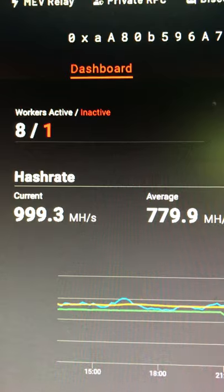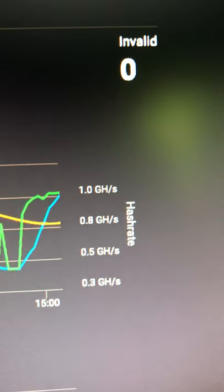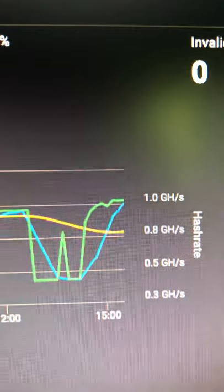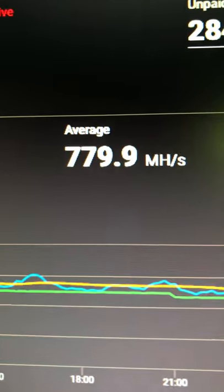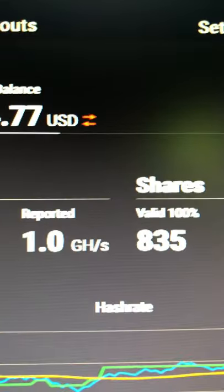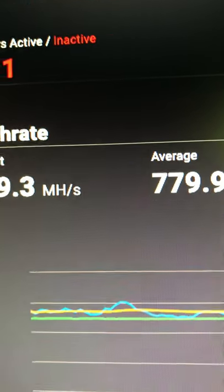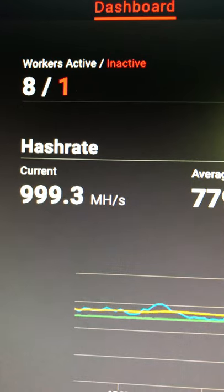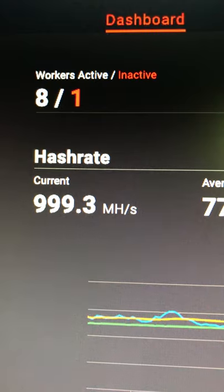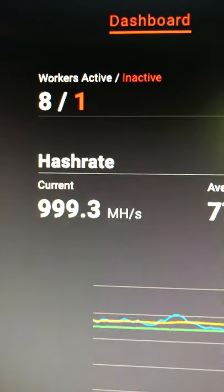We just did another update — nothing. We're holding at 999.3 megahash. The yellow line is the average hash rate reported at 0.85, the green is reported, and the blue is current. The reported shows 1.0 gigahash. The average is still trying to recoup after being down for half an hour or so due to Windows restarting. That's where we're sitting right now — I'm not going to bore you guys to death. Hopefully it'll flip over, and when it does I'll add on to the end of this video.